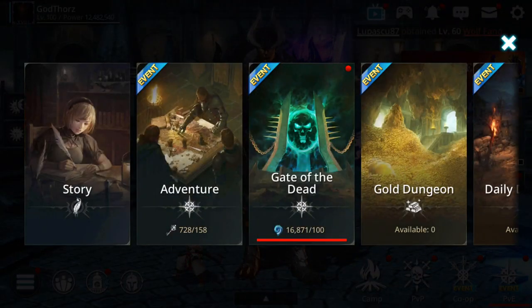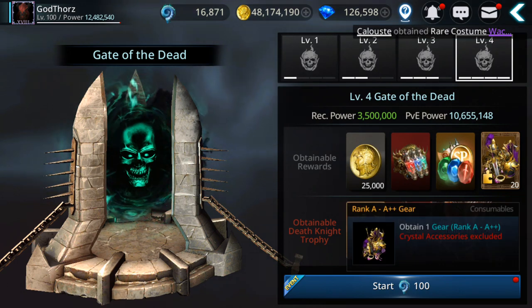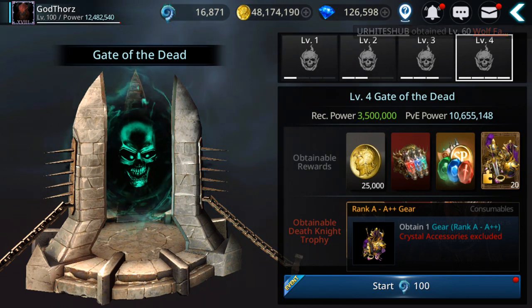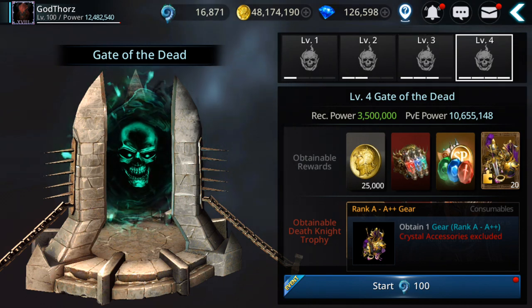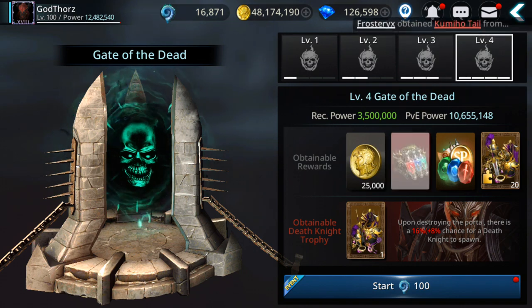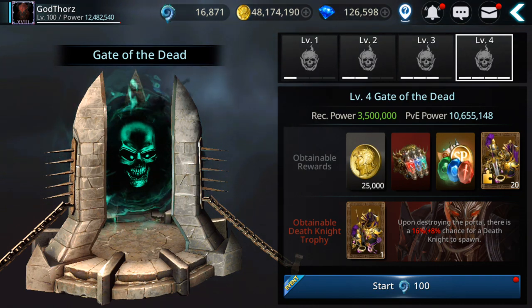Definitely, Gate of the Dead is a great way. The higher the level, the better the chance to trigger Gate of Night, which gives you mostly rank A gear. If you get A+ or S, keep it; but if you get rank A, save it for disassembling — don't use it as material to level up your other gear. You get lots of A+ gear plus polishes, and the rank B polishes you can use to max level C gear and fuse to rank B.